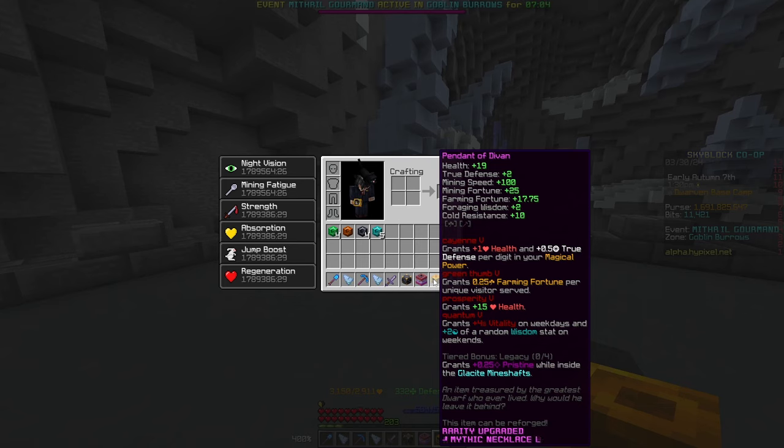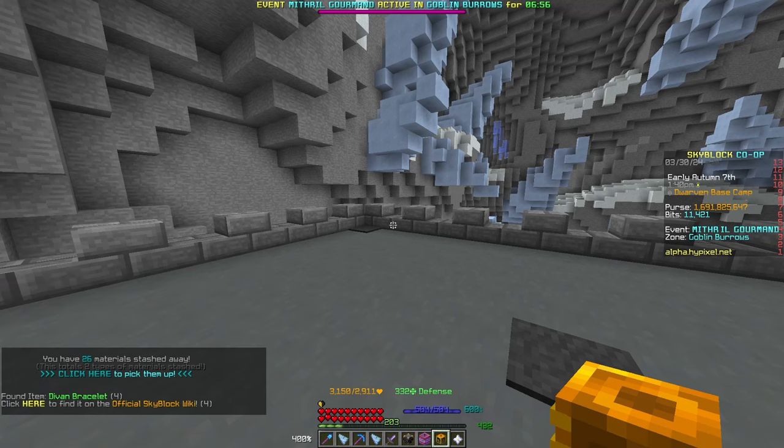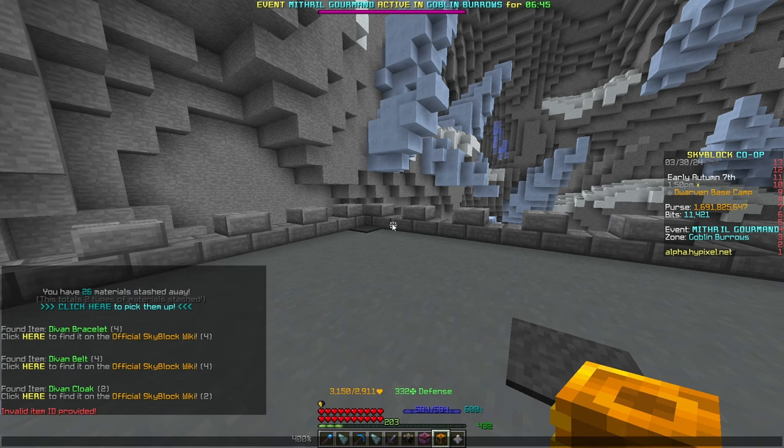What we can probably assume is that we're getting a full set of Devon equipment, which is pretty nice. To further clarify, if you do slash wiki Devon Bracelet, Devon Belt, and Devon Cloak, there are all things listed for found items. To note that you can't do other random items and get a result — if you do Devon Gloves for example, you can see it says item ID is invalid and you can't actually find anything.